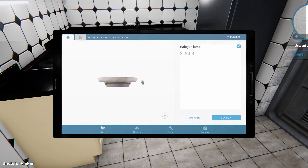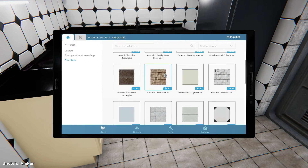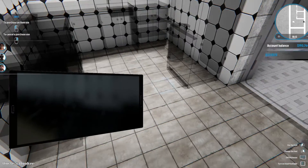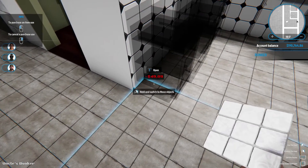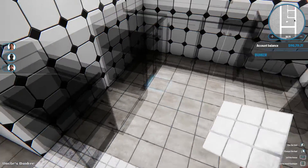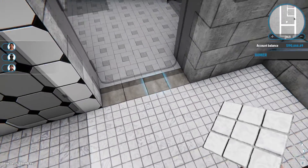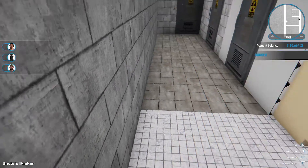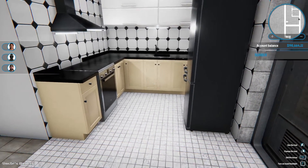That looks pretty darn cute to me, not even decorated yet. I need to get this floor done though. Floor tiles. I wonder if this white whirls one would look nice. I don't know, I'm gonna try it — let's just go right here too. What's this look like? Ta-da! That's cute, I think it's fine actually. That'll work — that's good.